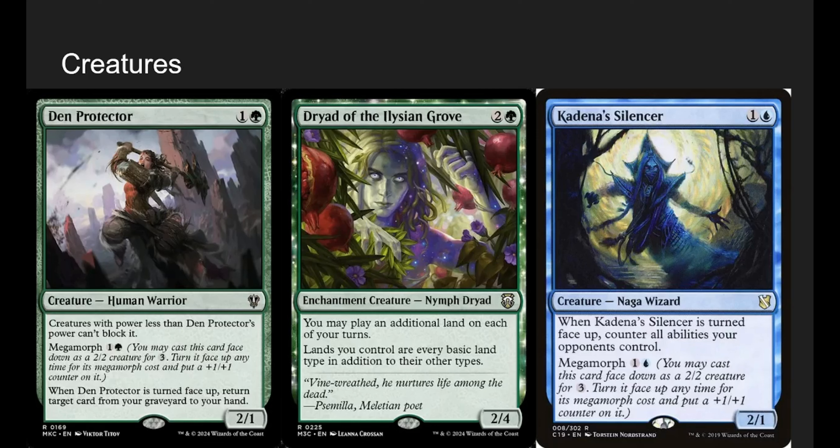Den Protector is a card we can straight-up raw cast as a morph — a 2-mana 2/1 where creatures with power less than Den Protector can't block. It has Megamorph, which is different from regular Morph, Cloaking, Disguising, and Manifesting — Wizards keeps printing the same keyword! We can either play Zimone and then play Den Protector face down off Zimone, then do the Megamorph to return a target card from our graveyard to hand. Or we can use our new commander to flip it face up the old-fashioned way, and still get that triggered ability.